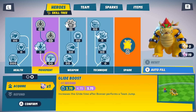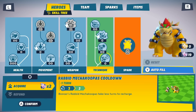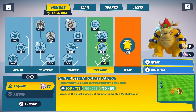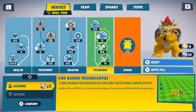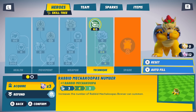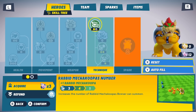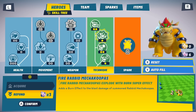Let's customize Bowser. His technique — the cooldown for the Rabbid Mecha Koopas — I don't think I showed that last episode. Let's amplify those, and then let's add a burn effect to him. Let's increase their number — holy cow, we can just really go all out with these. There we go, these things are totally maxed out.